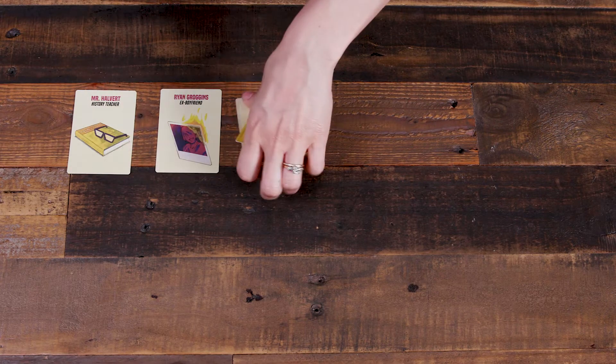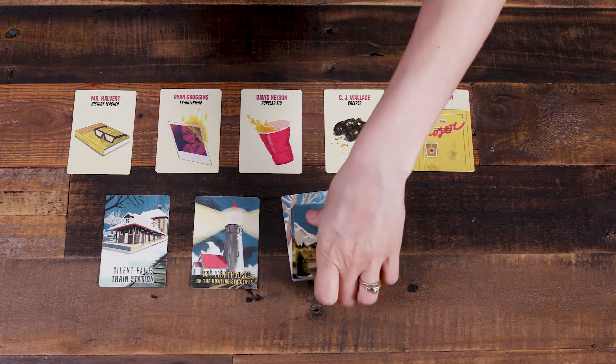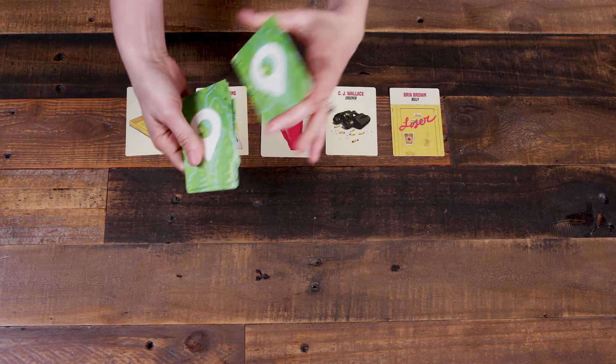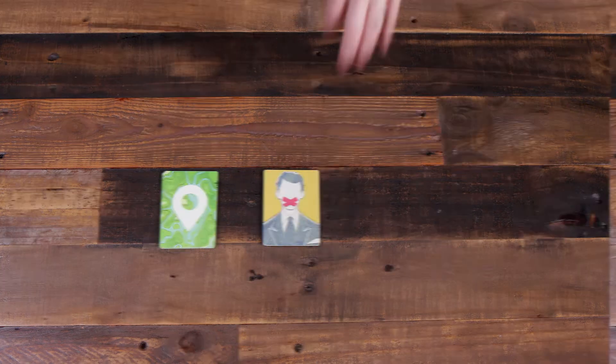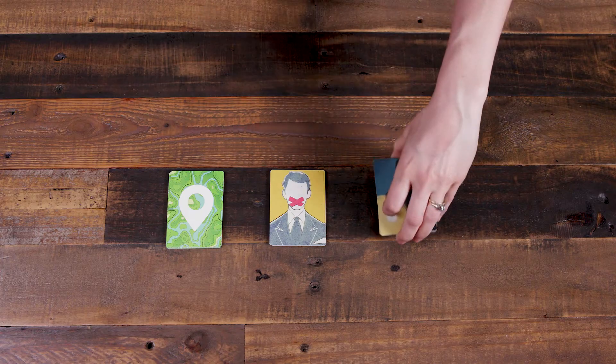The facilitator now displays one copy each of the suspect and location cards on the table face up — there should be five of each. Players take turns choosing a single card from the group and describe a suspicion they have in relation to the card and Alice's disappearance. The facilitator then shuffles the cards into their respective decks face down, so there are now two of each card in each deck. Additionally, place the searching cards on the table within easy reach of all players.